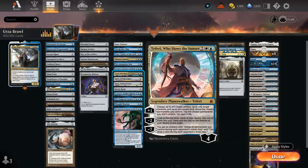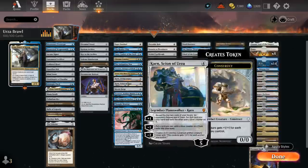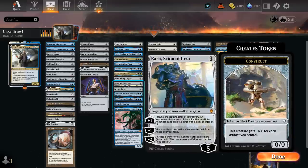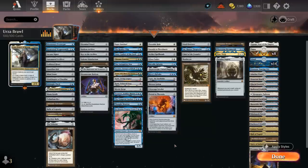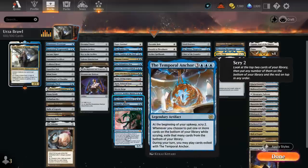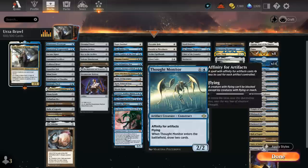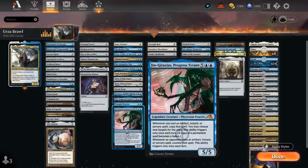Teferi who slows the sunset can maybe untap lands and artifacts to generate extra mana with a +1, and provides card advantage with a -2. Karn, Living Legacy makes Power Stone tokens with a +1, and a -1 can turn into card advantage. Karn, Scion of Urza makes Karnstruct tokens with the -2. There's Mystic Forge to play colorless spells off the top including our artifacts — over half the deck are artifacts. Tezzeret, Artifice Master can draw 2 cards with a 0 ability or make flying Thopters. Temporal Anchor from Brothers War scries 2 cards to the bottom each turn, basically drawing 2 extra cards per turn. Thought Monitor can often be played cheaply and draws 2 on entry. Gingerbrute — actually Gingataxius — can copy the first artifact played each turn and maybe counter opposing artifacts, instants, or sorceries.